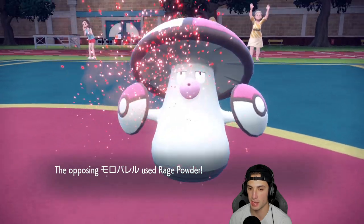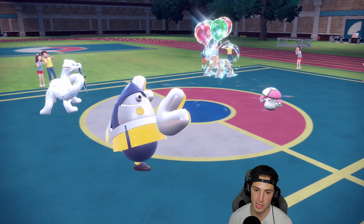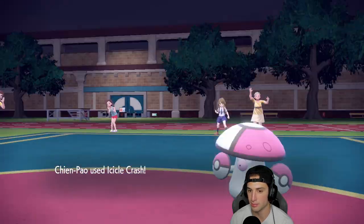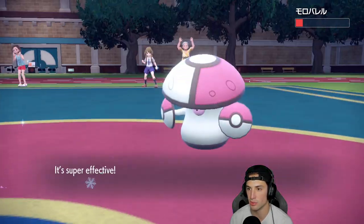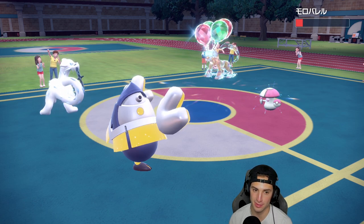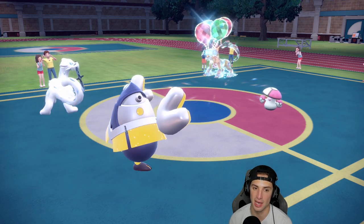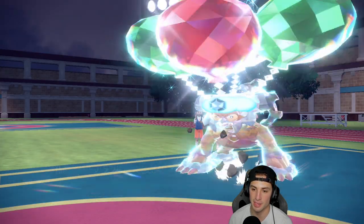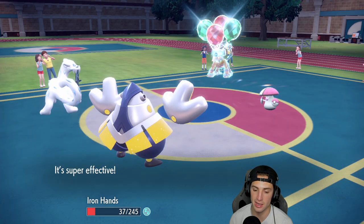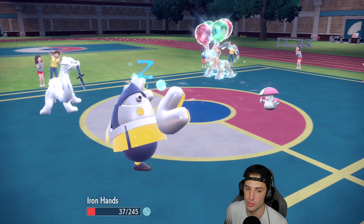Sucker Punch can come in and we survive. Can you wake up? No quick naps — that really hurts the soul. From here Icicle Crash comes out again, aiming that way. I might just hard swap or let Iron Hands faint. I'll go for a Wild Charge to pick up some damage. Another Rage Powder should come out. I have a feeling we're going to miss an Icicle Crash — I love it for damage output but Ice Spinner's accuracy is just so much more reliable.